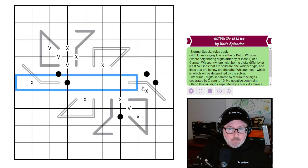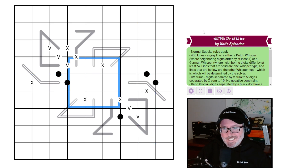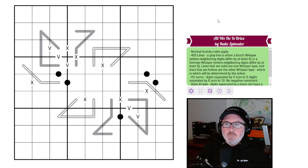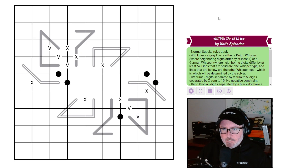We have normal sudoku, so every row, column, and three-by-three box will contain the digits one through nine once each. We have 405 lines — a gray line is either a Dutch whisper where neighboring digits differ by at least four, or a German whisper where neighboring digits differ by at least five. Oh, 405 lines — I get it now, four or five!